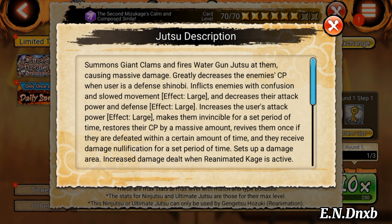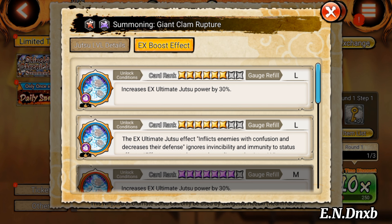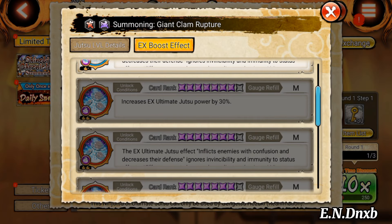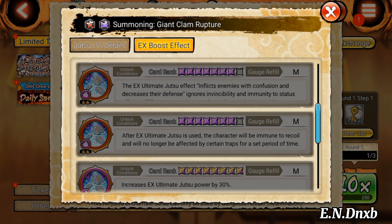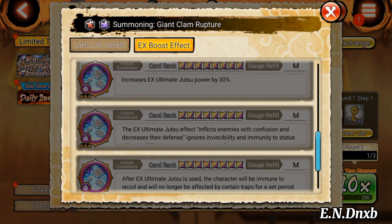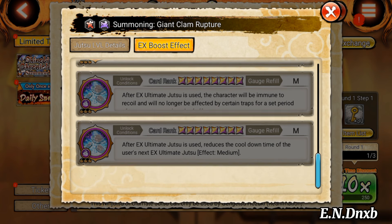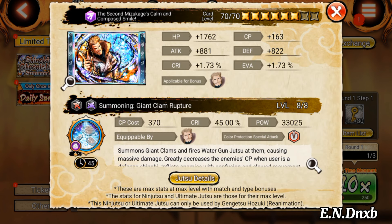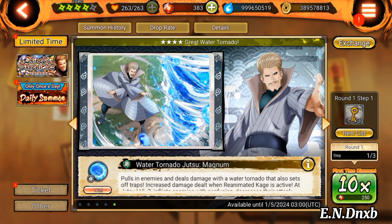Again, it's catered to himself, not the team as much, in my opinion. For his other EX ultimate effects: it inflicts enemies with confusion, decreases offense and can bypass immunity, and his next EX cooldown time is halved — that's a great effect. The only thing he's missing is revive-kill, but he's not really focused to be a main. Effect-wise, top tier, but it's mainly for himself. He can still be a great stalling unit in final four.